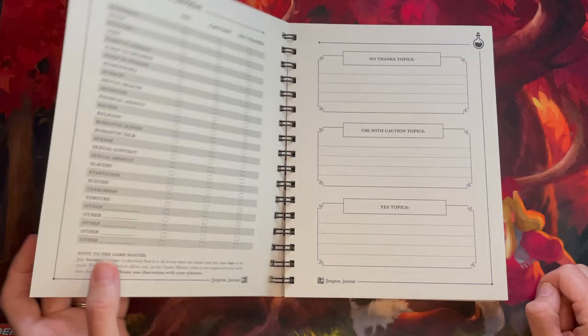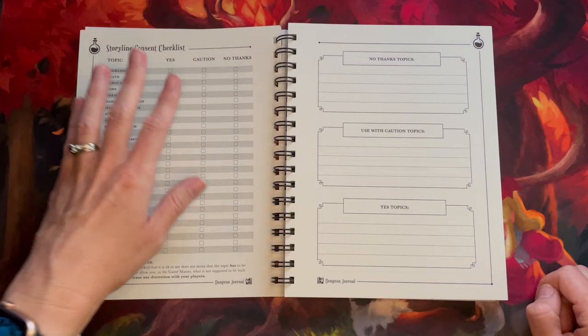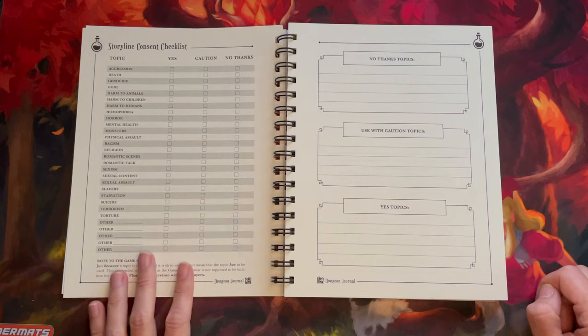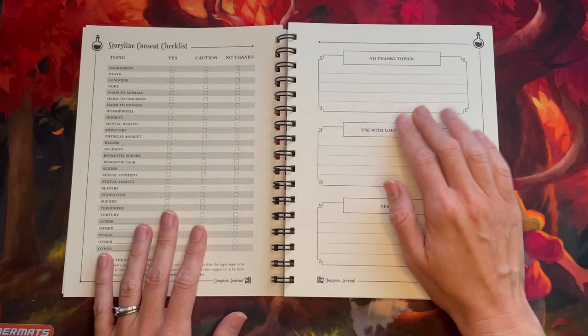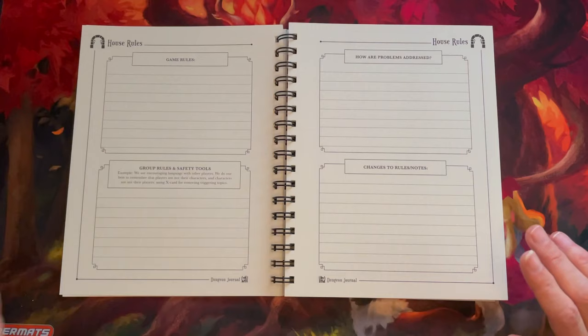We start right off with talking about the consent checklist. We've got topics, and hopefully you would give something like this to your players. You can photocopy this and hand it to them and then transcribe what they give you, to keep in mind what things are okay and not okay in the game. There's an area for 'no thanks' topics, things that are okay but to use with caution, and then 'yes' topics that we want to see lots of.